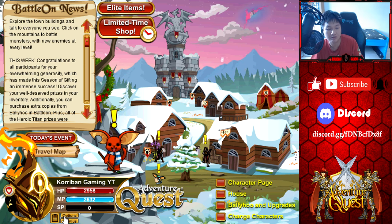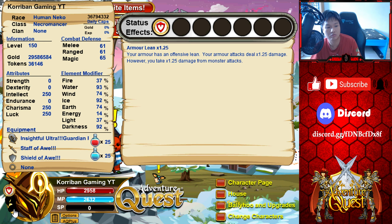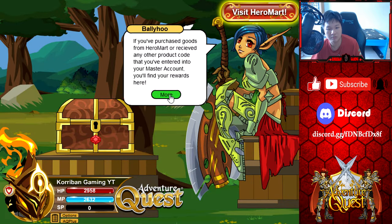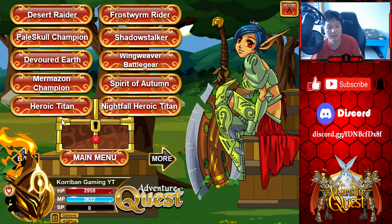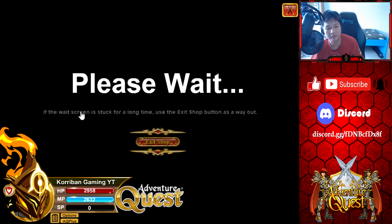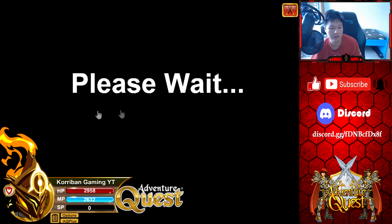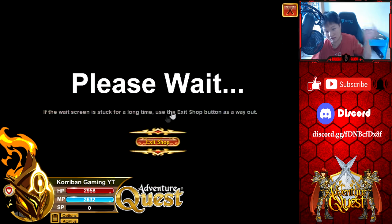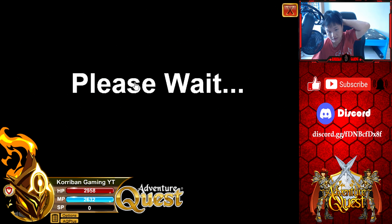Now let's look at the donation items. If you're a token donation winner, all of the items that you've won have already been automatically added to your inventory, so you don't need to do anything. For the gold donation items, however, they are not automatically added. You'll need to go ahead and buy them from Ballyhoo. Click on reward shops, contests, and here we have Heroic Titan and Nightfall Heroic Titan. Heroic Titan is for everybody and Nightfall Heroic Titan is for the top 100. The Nightfall Heroic Titan is basically a darkness version of the Heroic Titan items, but they do the exact same thing just in the darkness element.